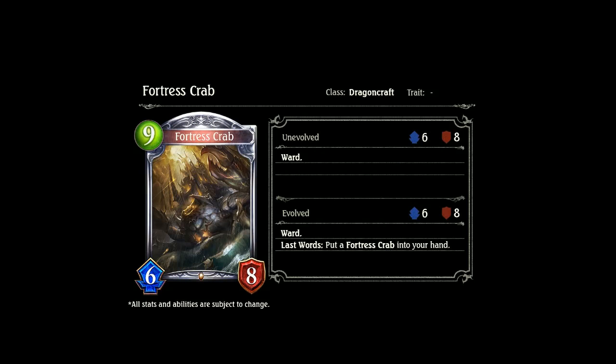Then we have the Fortress Crab, a Dragoncraft 9-cost 6-8 with ward. Evolve last word: put a Fortress Crab into your hand. Basically the last word creates a Mordecai-sort of situation, but it's a really quite high cost. Not a bad ward though. Maybe we'll see it come out in an Ocean Dragon, which I still think would be an awesome type to push.